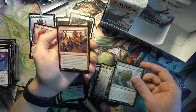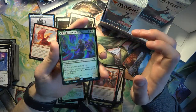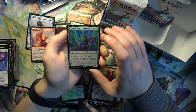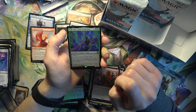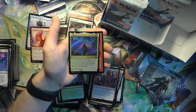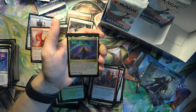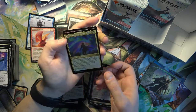Sometimes these packs can just be ridiculous, and they're pretty cheap packs. Essica, God of the Tree - this is one of the better Mythics. So far I've gotten pretty good Mythic pulls, haven't got any of the bulk ones. Vigilance, add one mana of any color - other legendary creatures you control have vigilance. When you turn it over, it's the Prismatic Bridge. At the beginning of your upkeep, reveal cards from the top of your library until you reveal a creature or planeswalker, put that onto the battlefield and the rest to the bottom of the library in a random order.